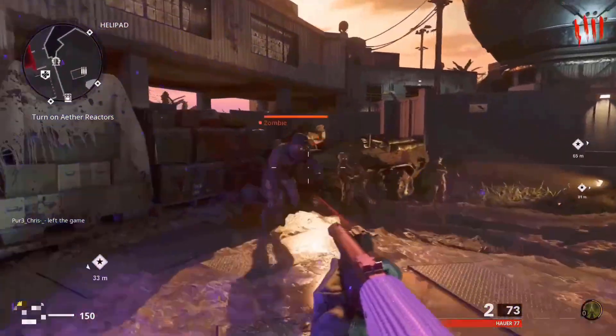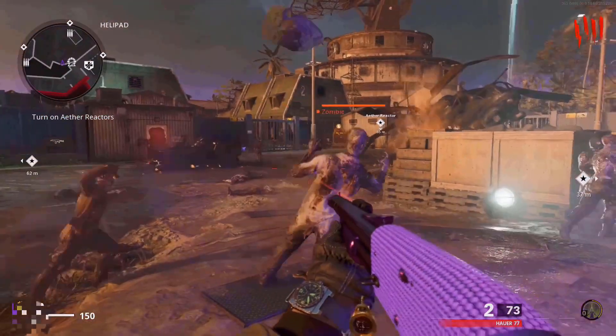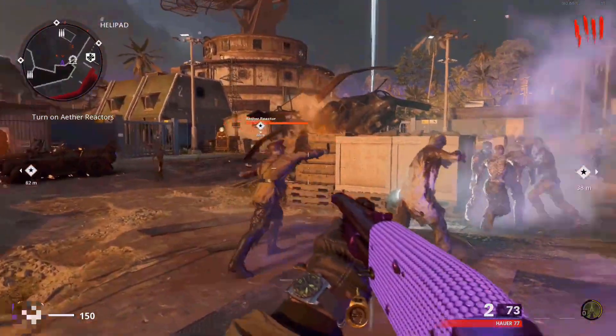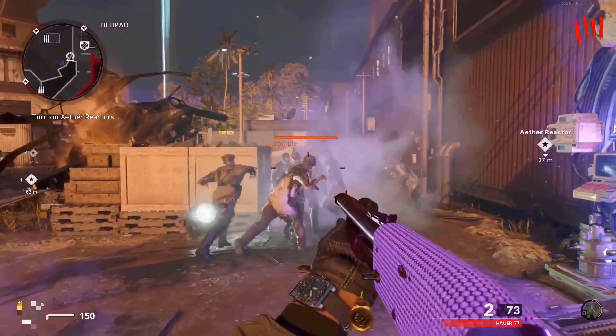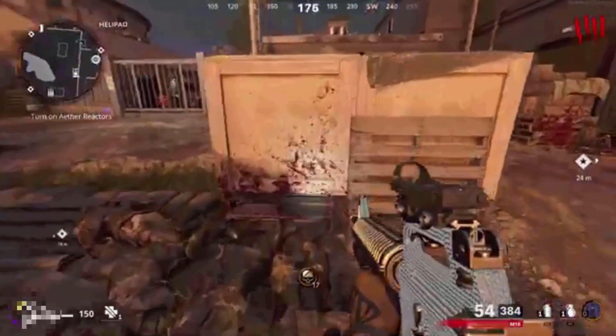When your friend leaves the party, you can unpause the game. The monkey bomb will land on the floor and all the zombies will pile up in that area, putting you in complete god mode. Your friend can also join back whenever he wants. The only downside is that elites can still kill you, but you can easily kill them.